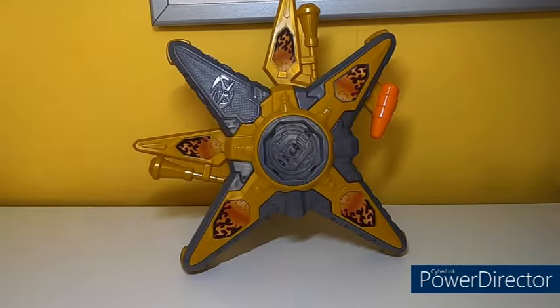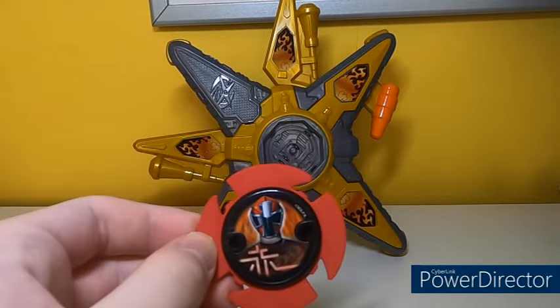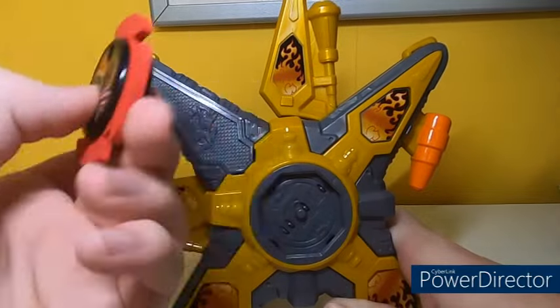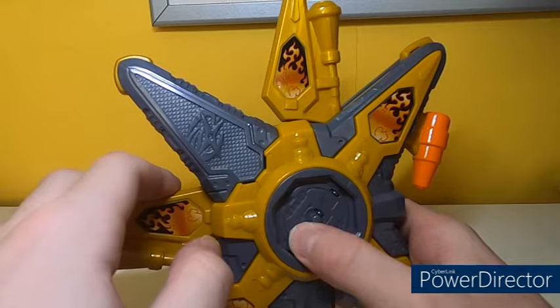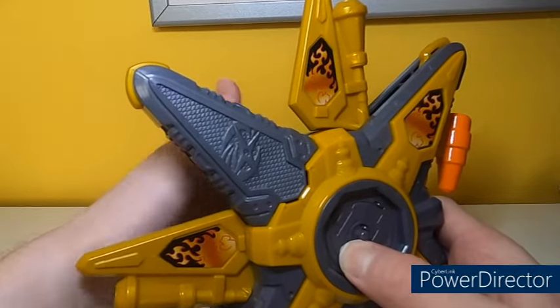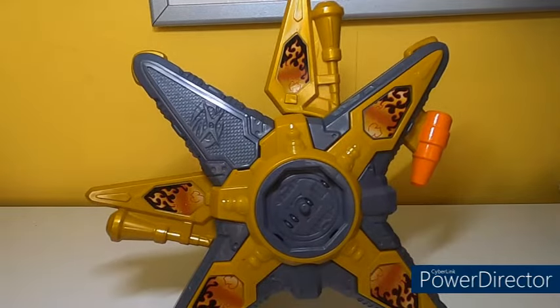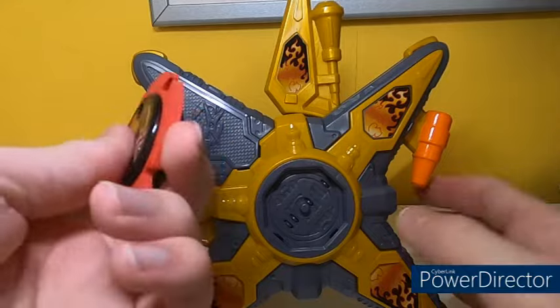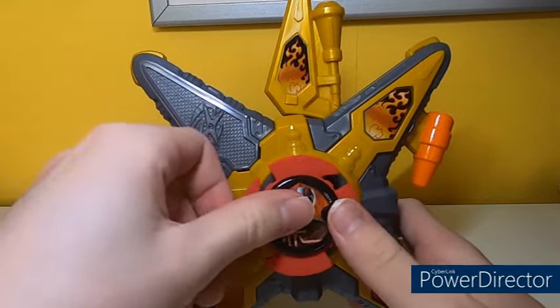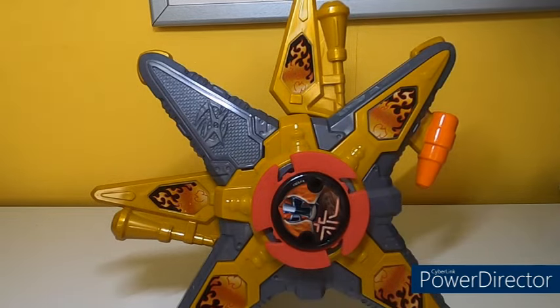Now for the individual Power Star sounds, starting with the main six rangers. This is the Red Ninja Power Star. Setting any power star gives you a setting sound, removing it gives you a removal sound, and if you set it and push the trigger you get the finishing noise the original Ninja Battle Morpher already had. The spinning sound is the same too. It doesn't say what star it is — it just says the word 'activate' with a generic laser-robot sound effect.